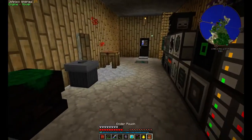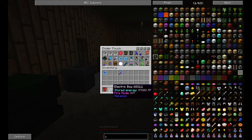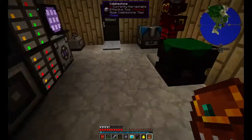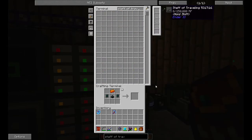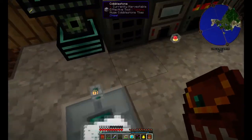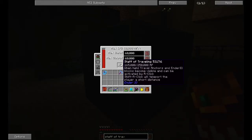We'll reuse this Soul Vial. I made this electric bow — it's pretty ghetto, but I figured it's time to learn how to play a little bit of Minecraft like an adult. Staff of Traveling — please. Sweet. And let's grab this thing. It charges so slow it's a joke. Let's charge this guy out. $250,000. When held, Travel Anchors and indoor IO blocks become visible and can be activated by right-click. Shift right-click will teleport the player a short distance.